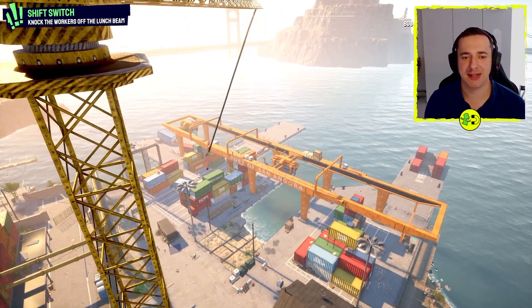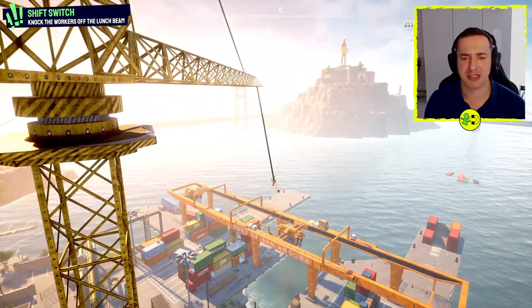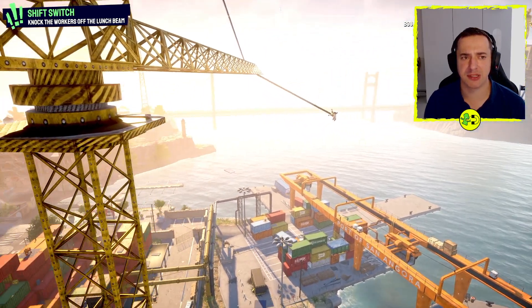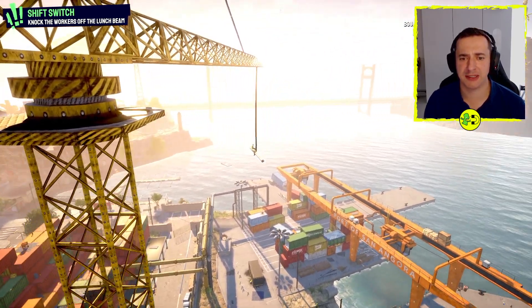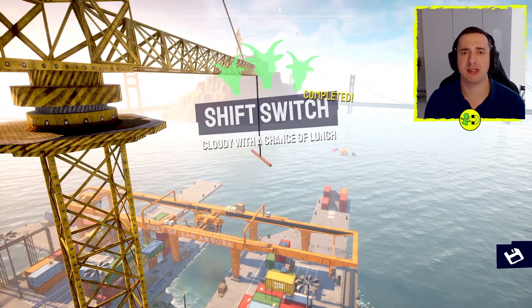This is a really mean quest but you can see we're nearly there. You can just move it up and down and keep swinging until we get them all to come off — we've just got to knock them all off. These last two are pretty tough, but there you go, Shift Switch is done. Nice easy quest to do.